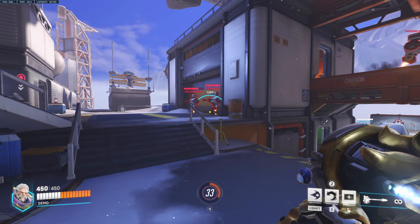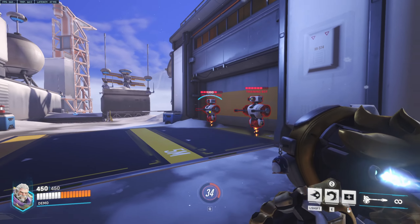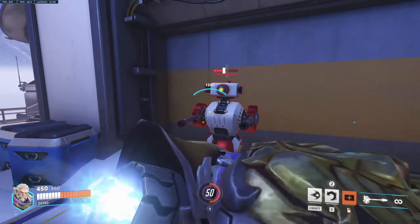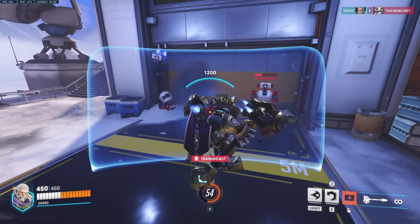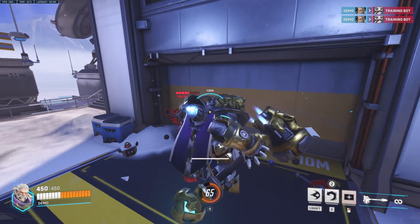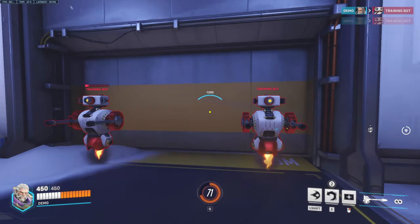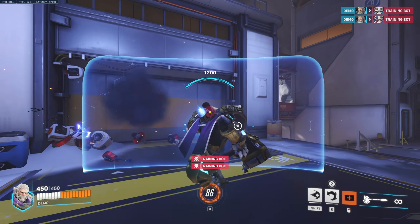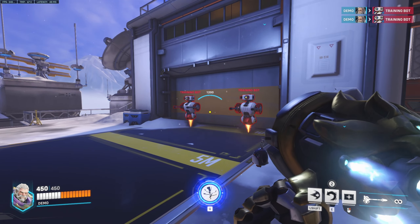First things first: while I play Reinhardt, I like to drop my shield a lot, but you don't want to drop it too much. If there's a Widow or Hanzo, you always want to keep your shield up if your team is behind you, and just use your left click. Get used to doing the whole hit-and-then-shield rhythm — it's mainly for building your shatter.